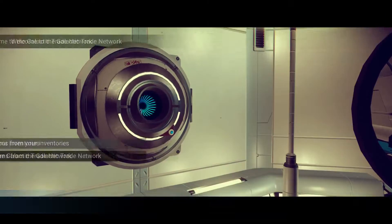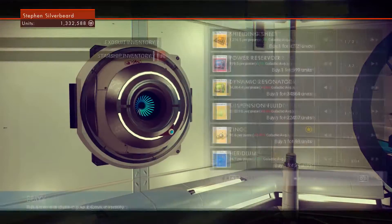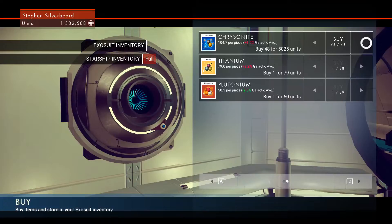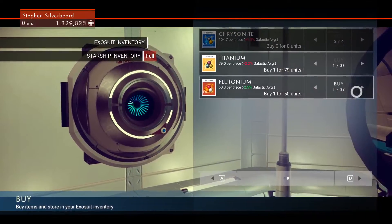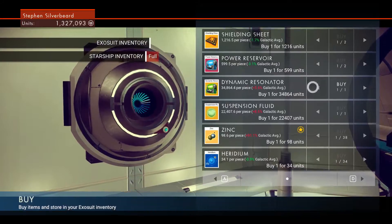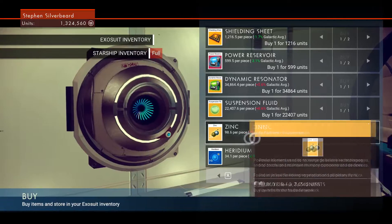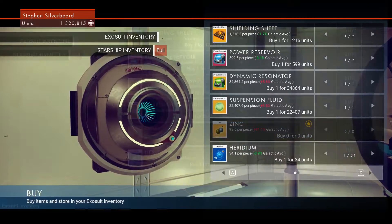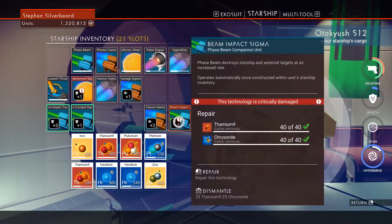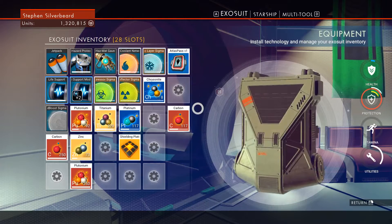I don't think we've got anything to sell, so we'll just see what we can buy. Oh, we've got 48 chrysanite — that will do the job nicely. We're still going to take the titanium and the zinc. We've got plenty of cash. And that should allow us to fix that — gives us 8 chrysanite left over.